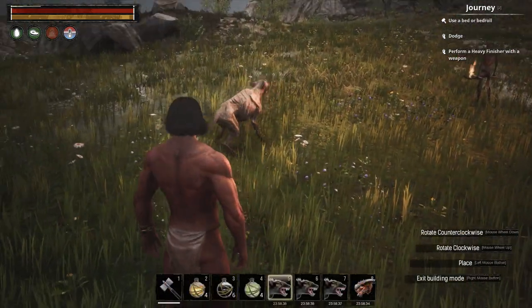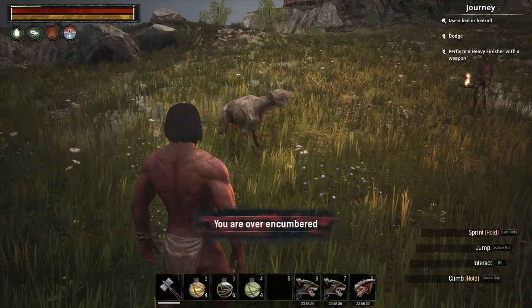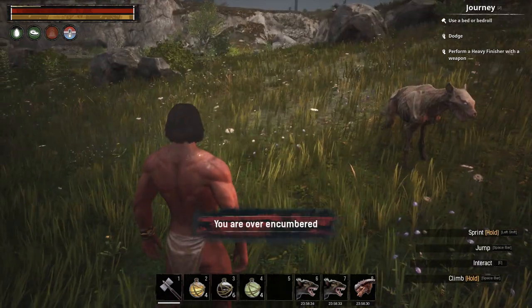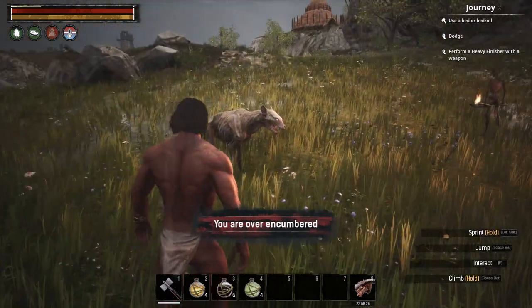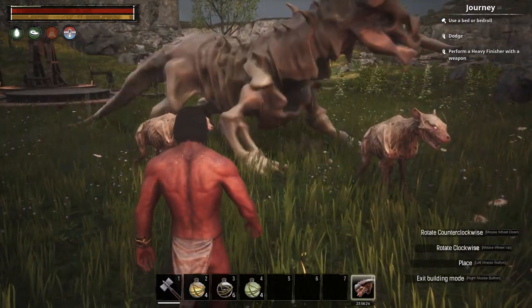This mod also adds undead hyenas and a drakka lich as a pet, or an undead dragon. So in addition to the skeletons you can also get these guys, and they're pretty cool.